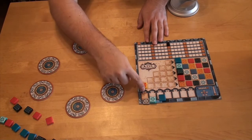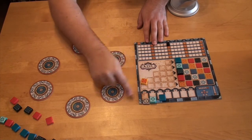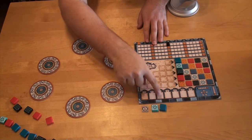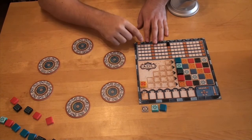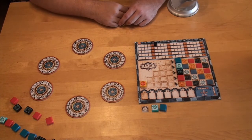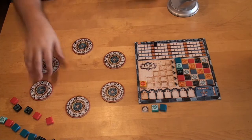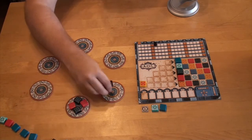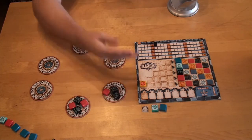Now I get my negative points from the floor. You can see at the top there are some negative point values — for this one I get minus one, for this one minus one, and for this one minus two. That's negative four, so I'm down to six points. The next round starts, you draw more tiles and put them on the round tile spaces, continuing as explained.